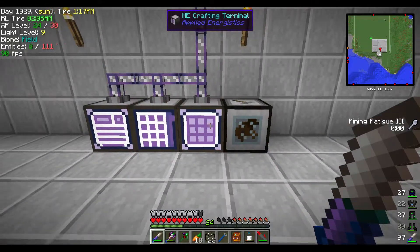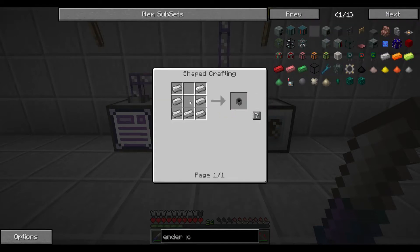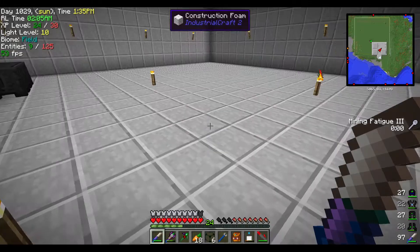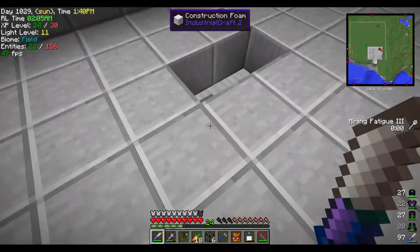Let's take some of this glass and craft our crucible cauldron thing. Put that in there, shift-click, and there you go - that makes six. How many do we have? Eight - that's going to make us six slots.